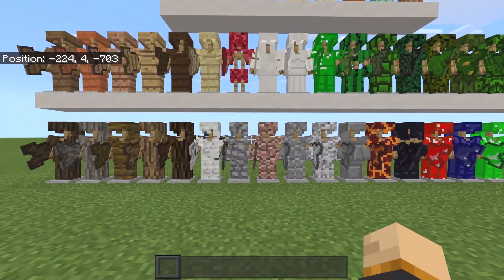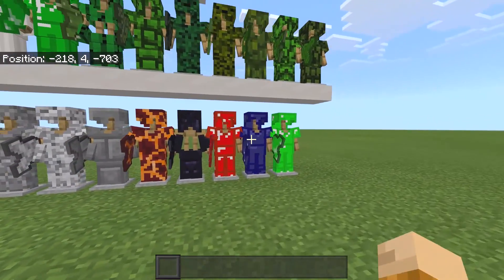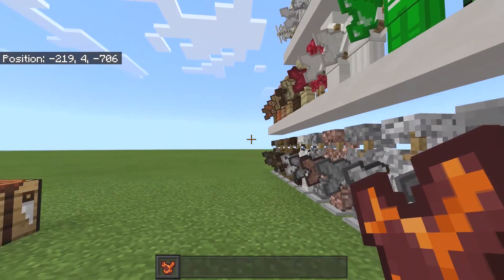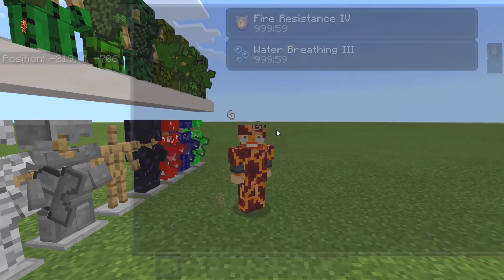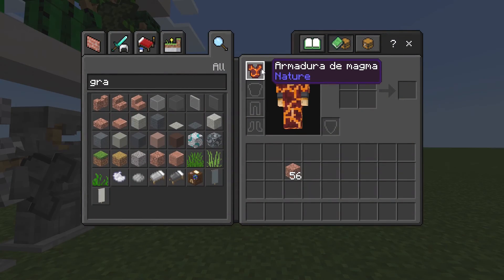Some of the armors will give you benefits. For the lapis armor, that gives you resistance, which is quite cool. The magma armor gives you fire resistance and water breathing, which is really good when you're in the Nether or even in the overworld oceans.